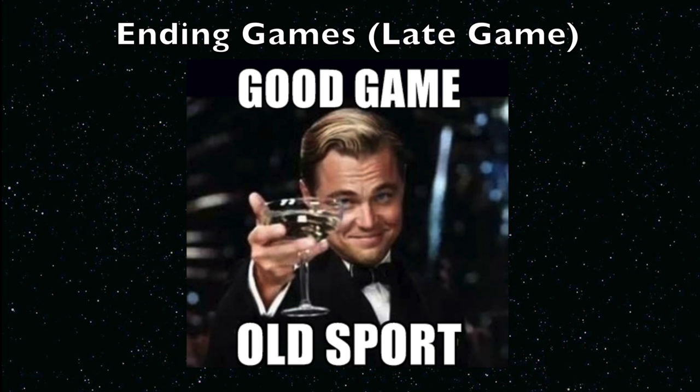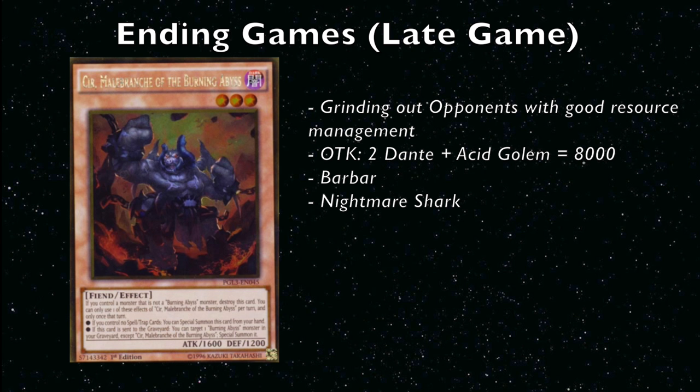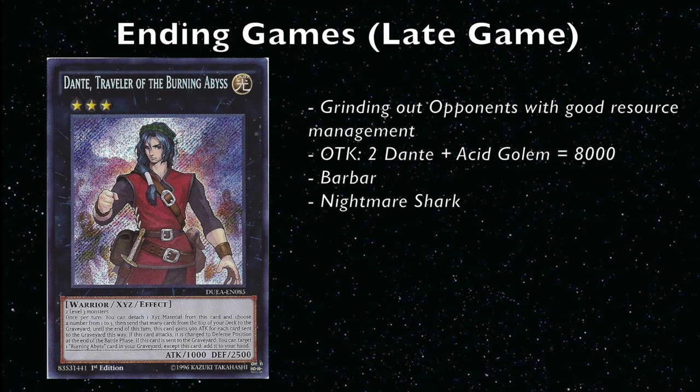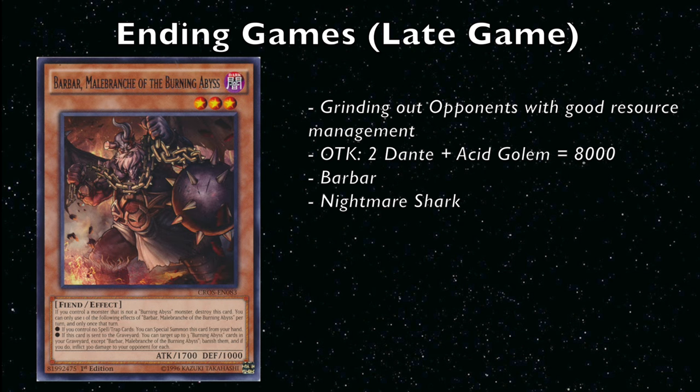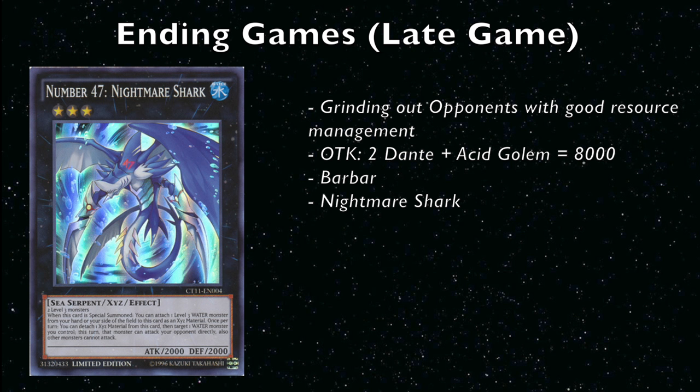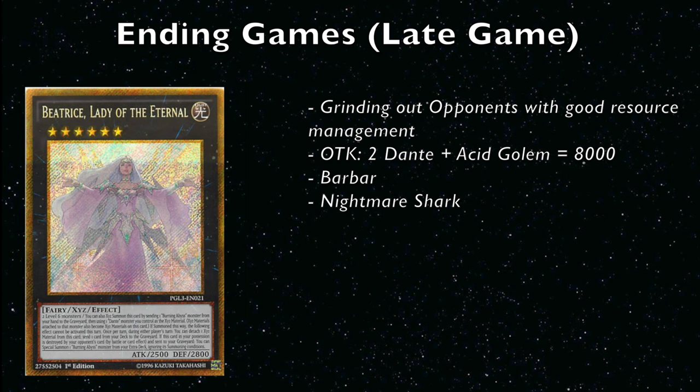The deck has a few win conditions. First, you simply out-grind your opponent — most BA monsters float, so your opponents waste resources getting through your field while you're playing with free cards. You can also OTK on an open board: double Dante plus Acid Golem is exactly 8000. Farfa can clear the way for a direct attack. Barbar closes games when your opponent is at 2700 or below — there's not much they can do to stop it. Nightmare Shark is a Rank 3 Xyz that lets you attack directly, good for closing some games. This deck wins in many different ways since it's so grindy.